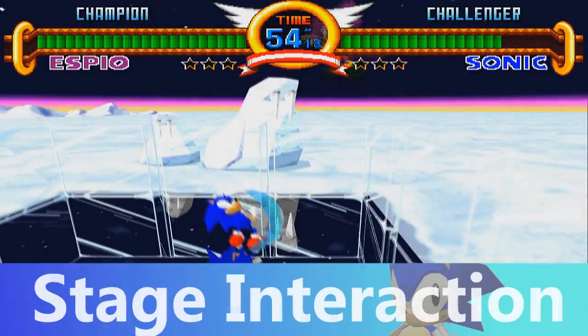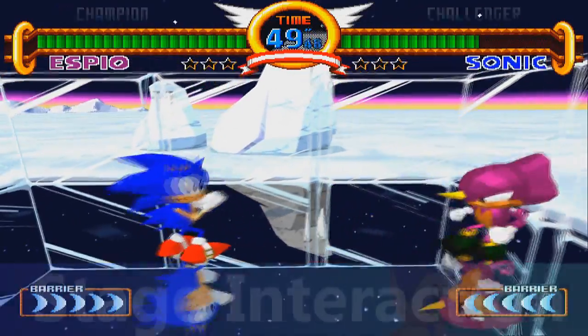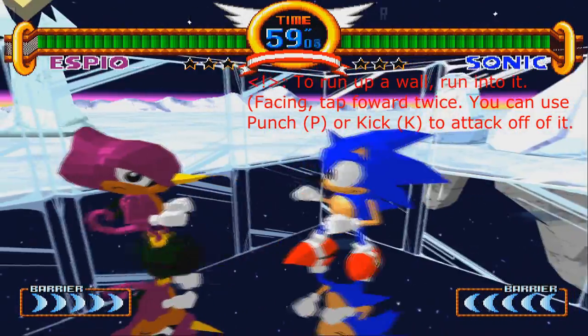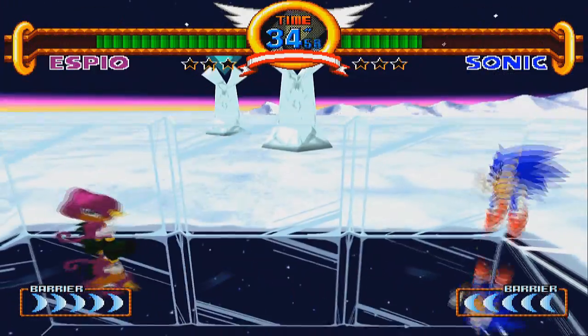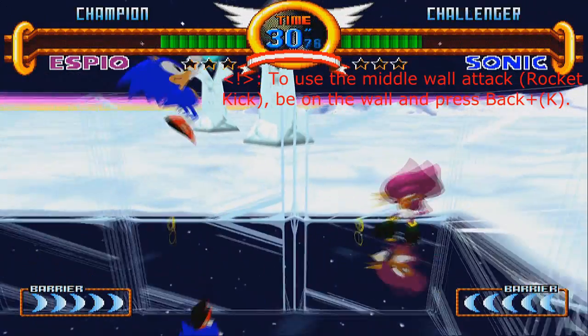There's quite a bit of stage interaction in Sonic the Fighters — specifically with the walls. If you're facing the right way, you can jump up a wall or you can jump off the wall while facing the other way. You can do attacks off of it, into it, and whatever you want. You can even do attacks off of the middle of the wall that can break barrier. So using the stage interaction can catch your opponent off guard, and it's a really nice thing to have outside of your character's regular playstyle.